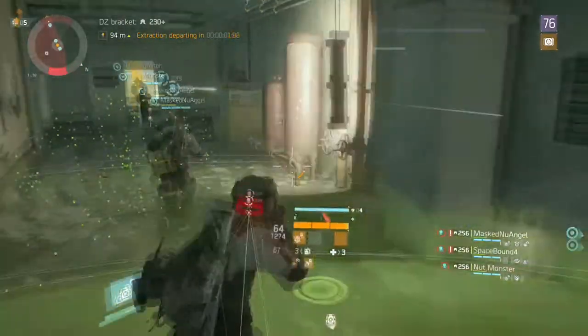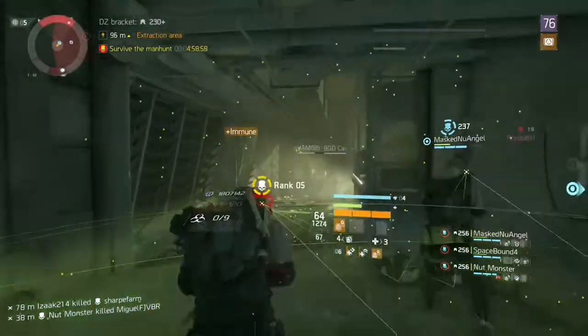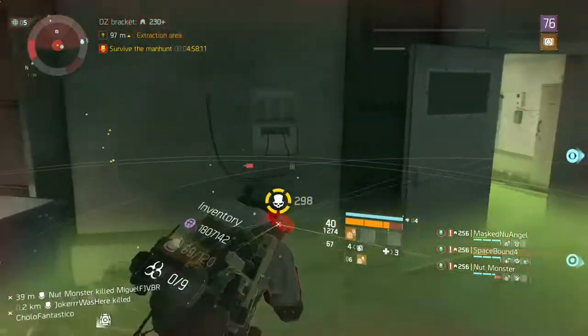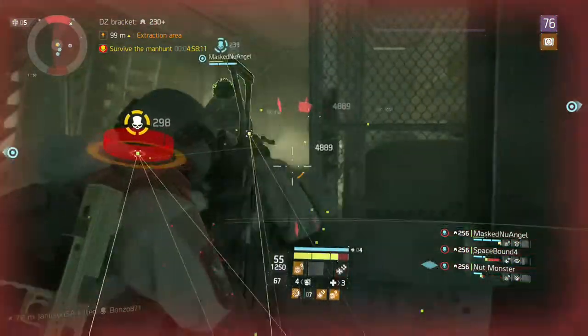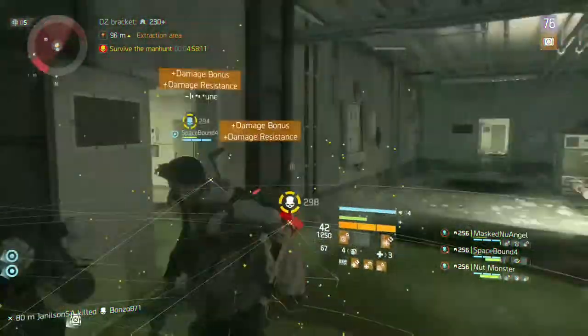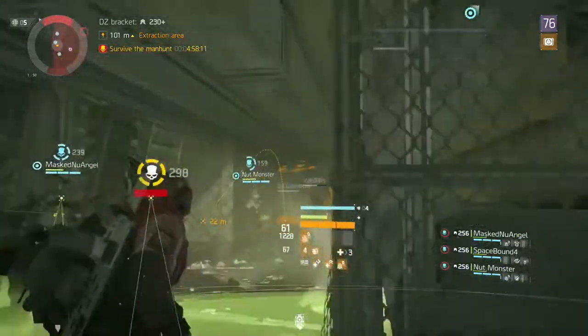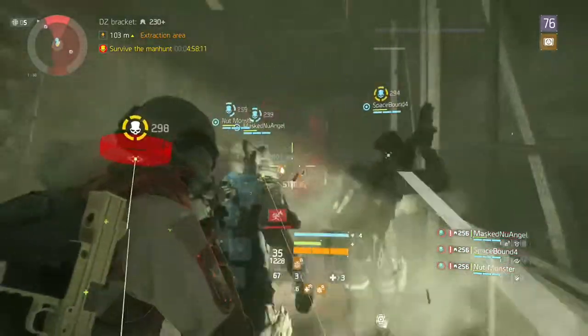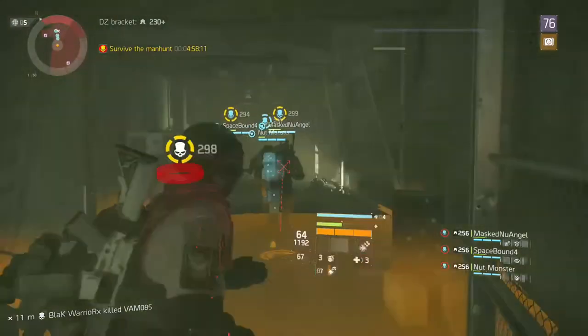For third place I chose three-piece Tactician's Authority with two-piece Reclaimer. The two-piece Reclaimer gives you plus 30% support station range, two-piece tech gives you 50% skill haste, and three-piece tech gives you 10% skill power. I combined these gear sets because they add a lot of survivability to your team — you can keep giving out heals and your skill box gets bigger.